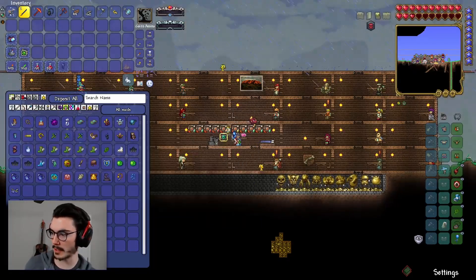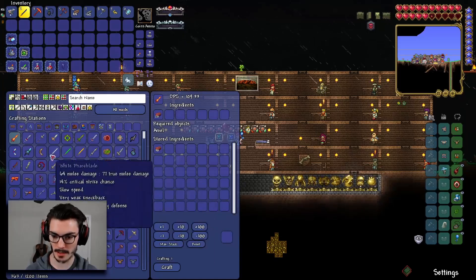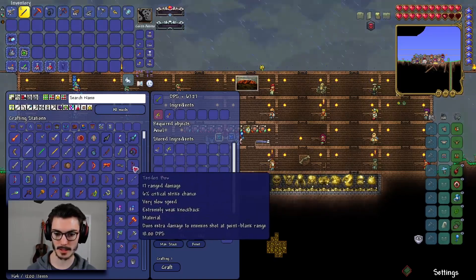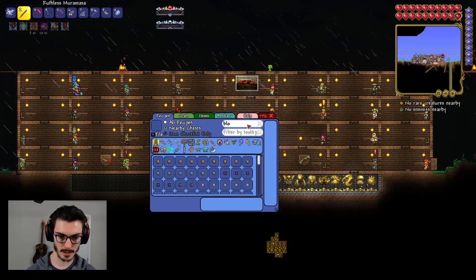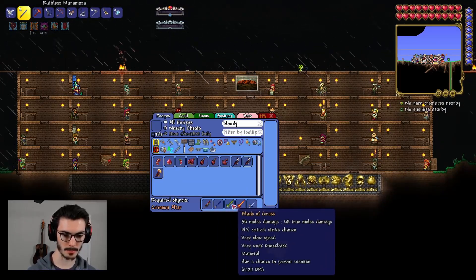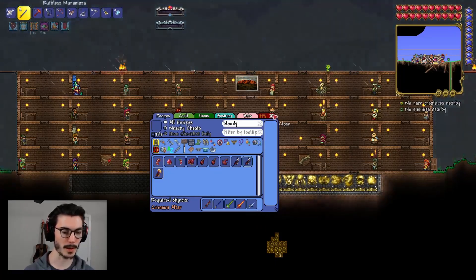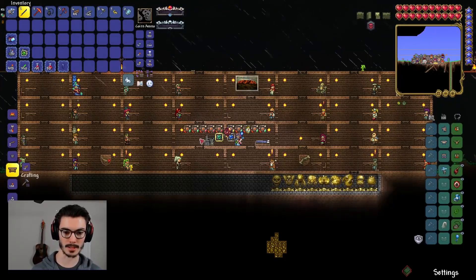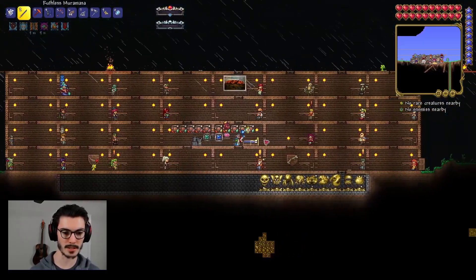The other thing I wanted to make was the Bloody Edge. We need the Crimson Blade and a few other things — let me look up the recipe quick. We need the Blood Butcherer, Miramasa, Blade of Grass, Fiery Greatsword, and Purified Gel. We can't make this yet since we're missing Purified Gel. So we're not going to make that weapon right now. I think we have everything else needed to take on Slime God — we just need to make the summon item and wait for daytime.